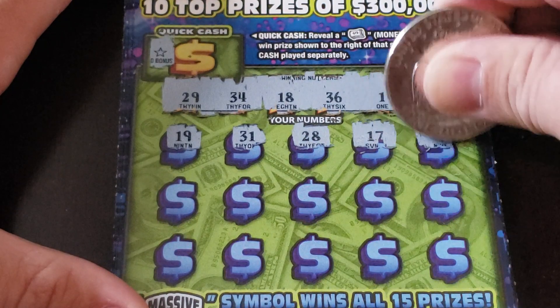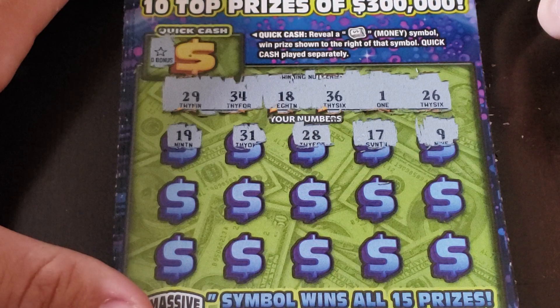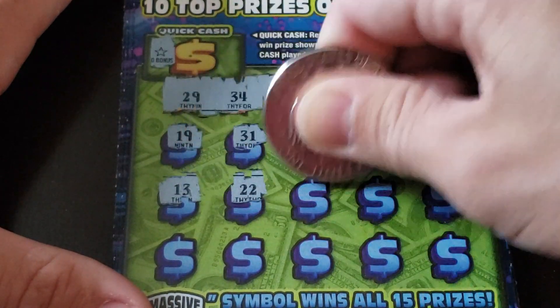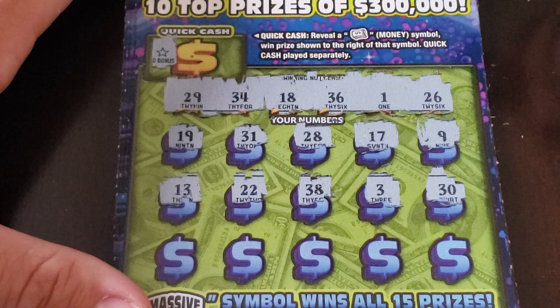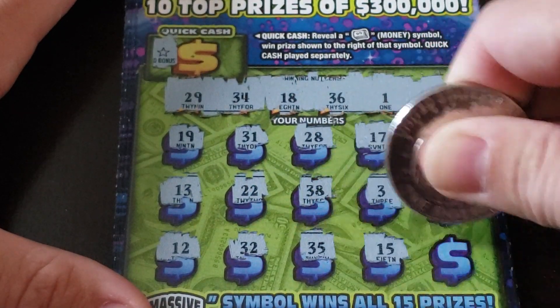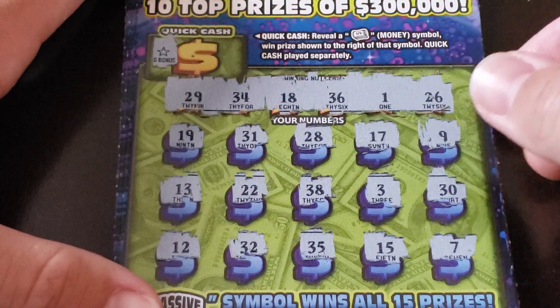Got a $26. Then $19, $31, $28, $17, and $9. Next set: $13, $22, $38, $3, and $30. Then $12, $32, $35, $15, and $7 — loser.